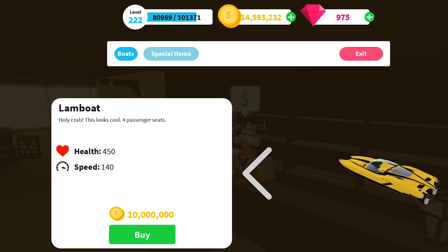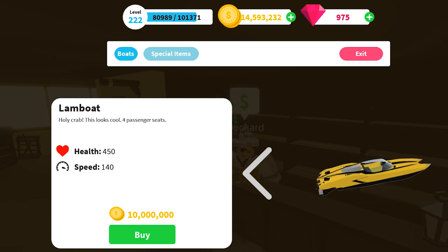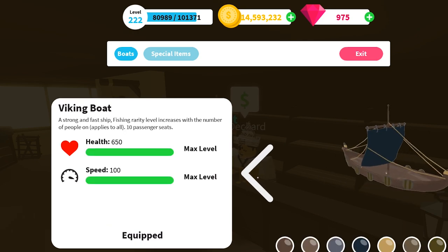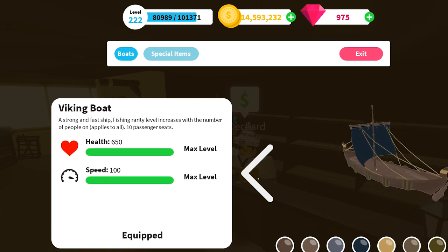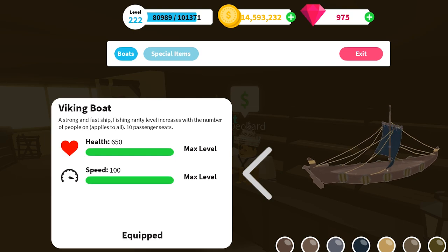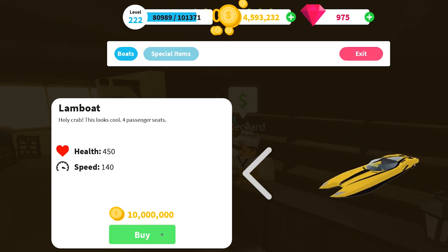The first thing you notice when you look at the boat on the page is of course the massive price of 10 million coins, but we also see a speed of 140. Let's compare this to the Viking Boat — the Viking Boat on max speed has 100 speed. Remember, last update the Viking Boat was the fastest boat in the entire game, meaning a non-upgraded Lamboat is way faster than a fully upgraded Viking Boat.